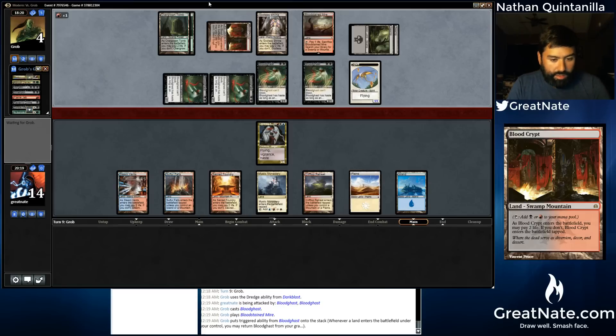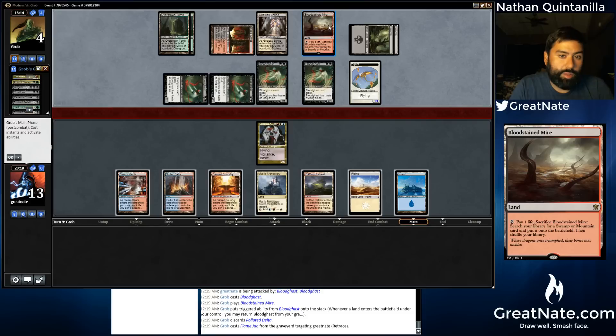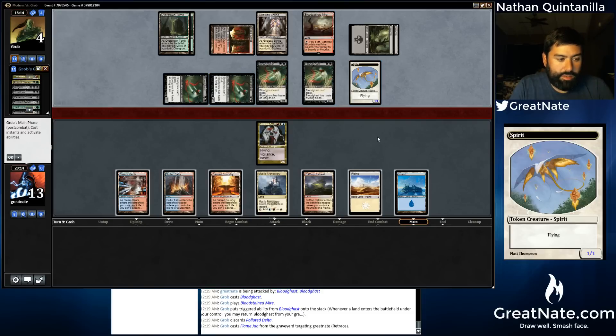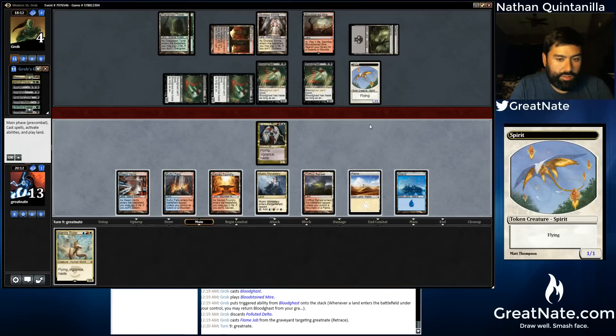Our clock has gotten pretty significant. Two, four, six, eight. And he did play a red source, so maybe he could have done that. Eight, nine. Well, we need to draw something. Electrolyze — that's not a bad one.